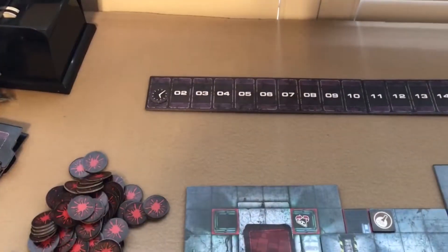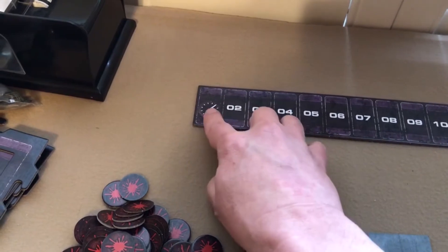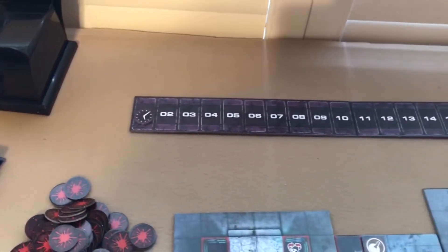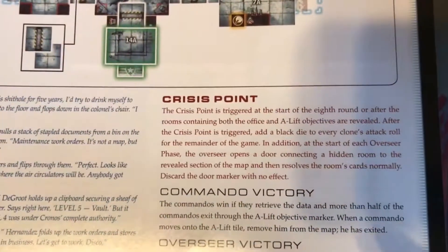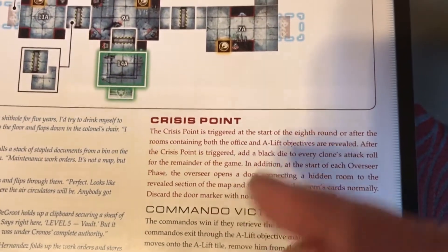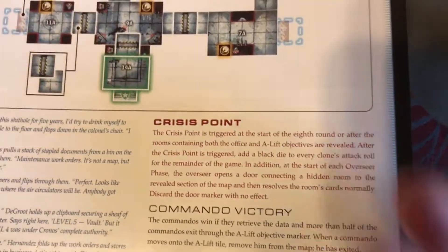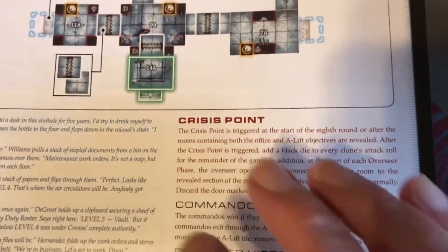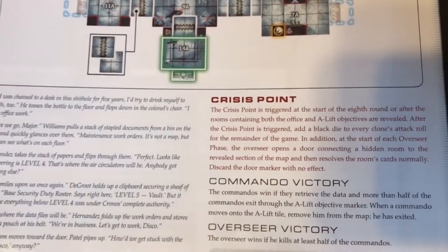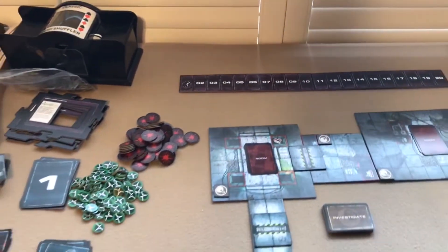How do you actually play the game? The first thing every round is the timer phase — you advance the round tracker token, but not in the very first round. The timer matters because each mission has events tied to it; in this mission, at the start of round 8, or after both the Office and A-Lift rooms are revealed, a crisis point triggers: the clones get to add more dice to their rolls and gain other benefits.